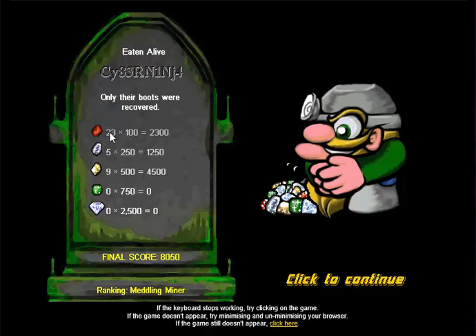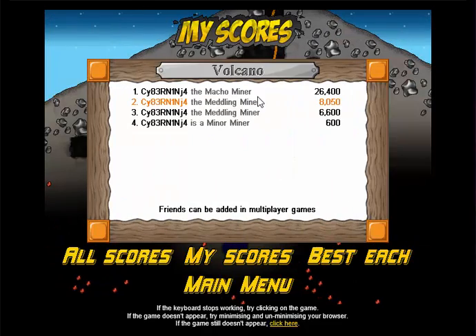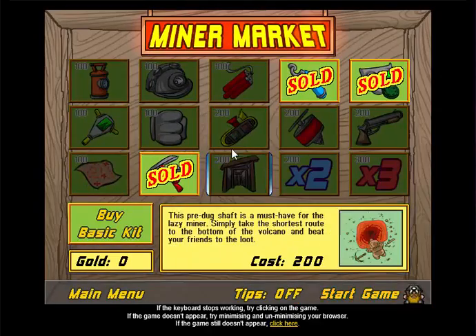It tells you how many copper, silver, gold, emeralds, and diamonds you collected, and it tells you your rank. Those are all the scores since I started — I played like three games before this. We're going to go ahead and play another one because that guy was a complete jerk and killed me right off the bat.